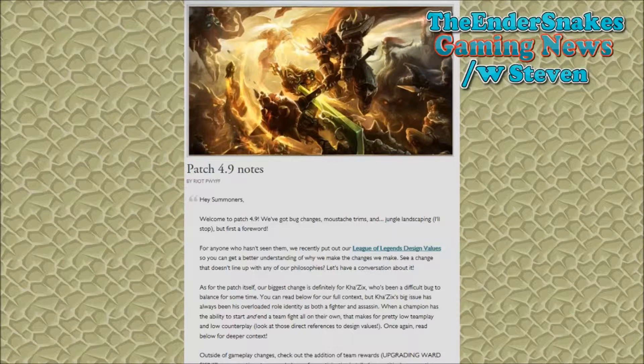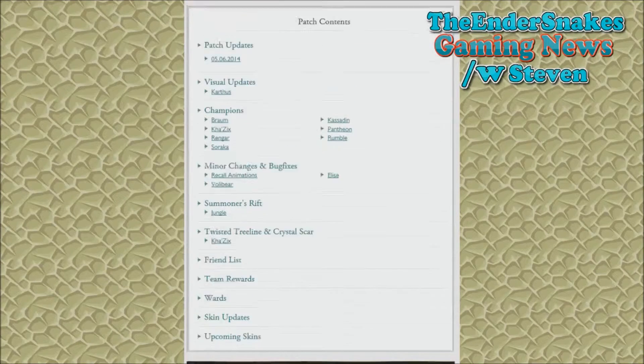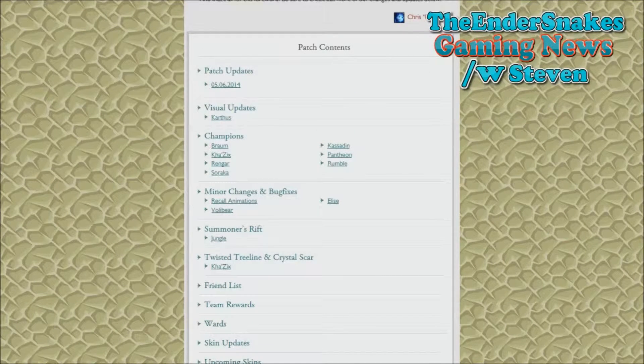The final bit of League of Legends news today is the new patch 4.9 notes. The patch contents include a visual update for Karthus, champion updates for Braum, Kha'Zix, Rengar, Soraka, Pantheon, and Rumble.